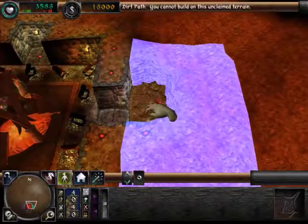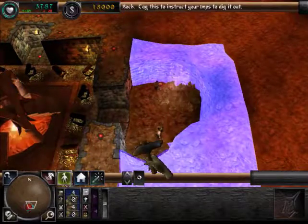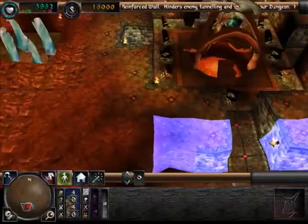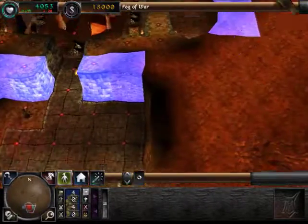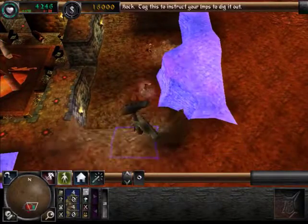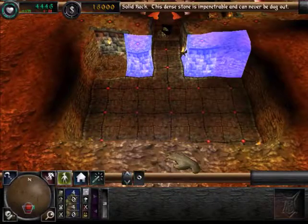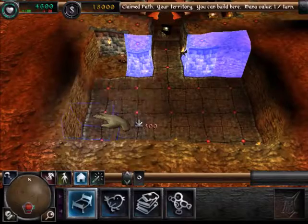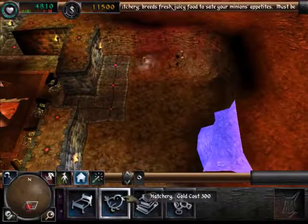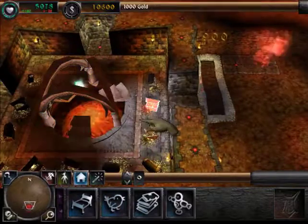If you slap a minion, it does go faster — I'm not sure if I mentioned that in my last episode. I'm going to have them get to work a bit quicker. They're getting to work on that. May as well crack open a lair, and may as well at least mark this as our hatchery.